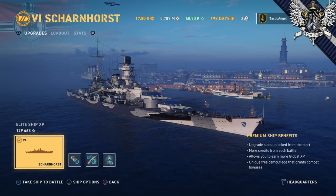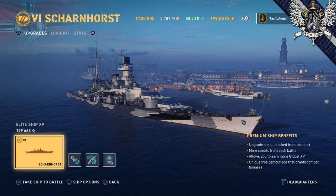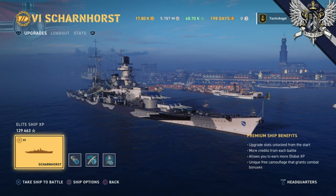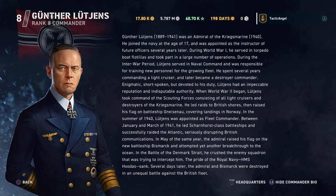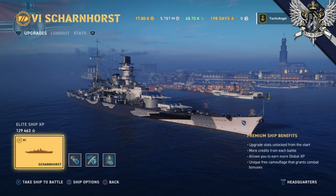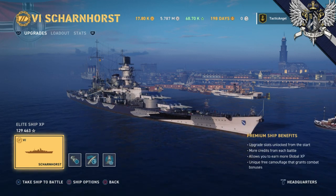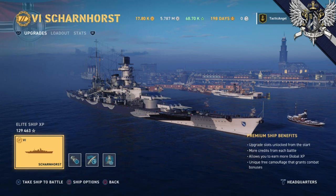Following her repair, the Scharnhorst returned to the seas, again with the Gneisenau under the flag of Günther Lütjens — where have I heard that name before? The Scharnhorst was plagued with mechanical difficulties and had to put into port again. After leaving dock, she was almost immediately attacked by aircraft, sustaining several bomb hits, which honestly would have been quite a bit worse had the bombs actually detonated.